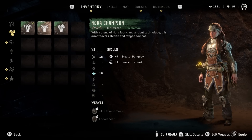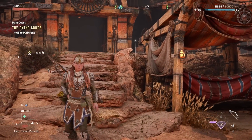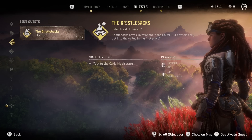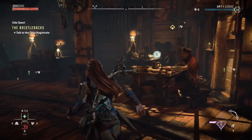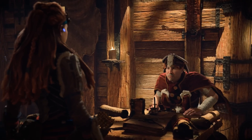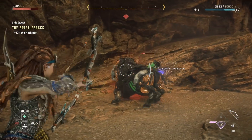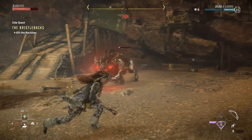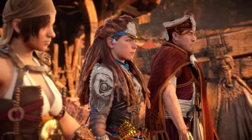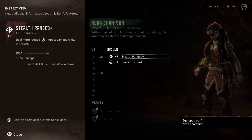Let's begin with the Nora Champion armor that you can get quite early in the game. It brings some really nice benefits to concentration, stealth range, and more. You get this from a side mission called the Bristlebacks, which you can acquire very early on when you get to Chainscrape, but you won't be able to finish it until you also finish the main quest called Embassy. Once you're done with that, you just help the townspeople out with a small errand that might bring you to a nearby enemy settlement, and at the end of that reward you'll find a new armor set in your inventory — the Nora Champion.